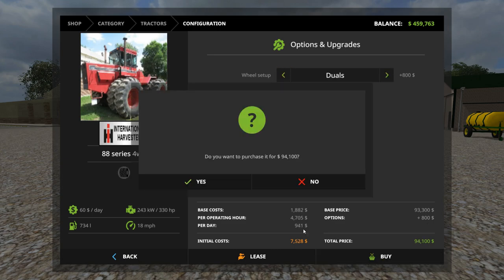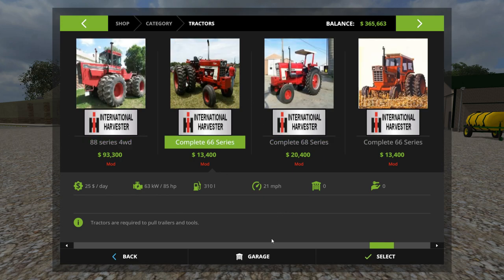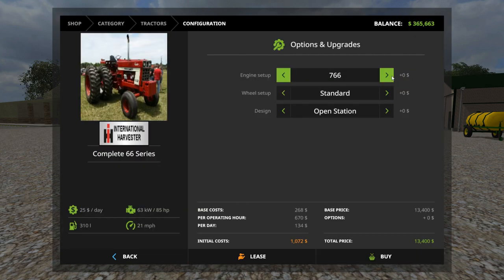Going with duals again. Also the complete 66 series — and it seems like there might be a little overlap with some of these tractors. We've got a 766, 966, 1066, 1466, and a 1566. Let's go with a 1466, wheel setup with rear twins.